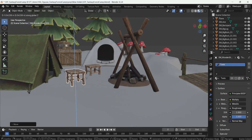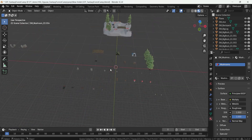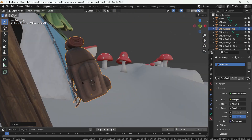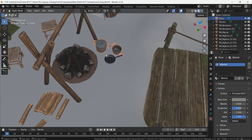The pack includes 3 versions. The standard and commercial versions include all the assets in FBX and GLTF formats, along with the texture pack and the Blender file you see in the video. This version includes everything except for the geometry nodes.